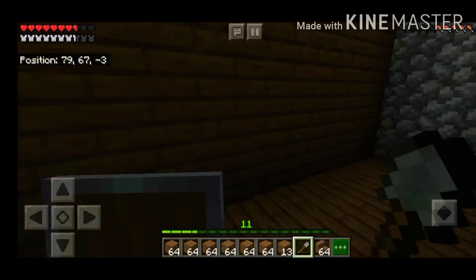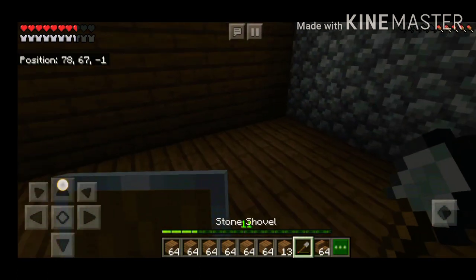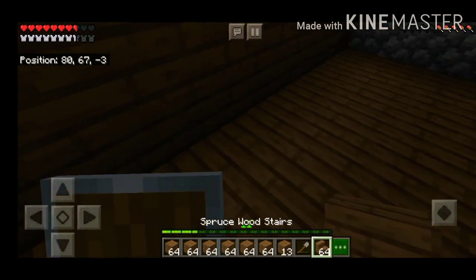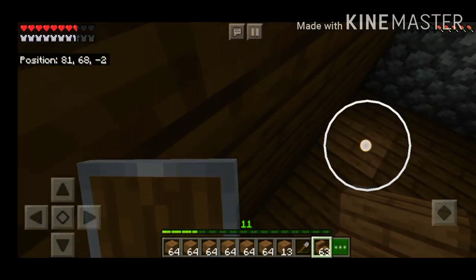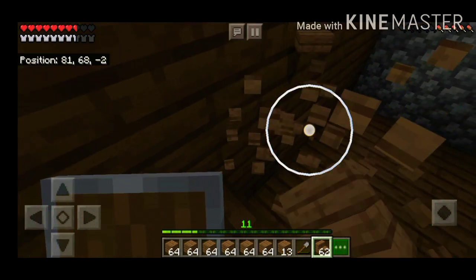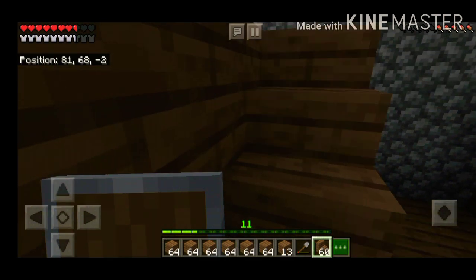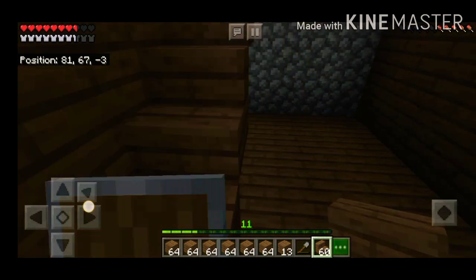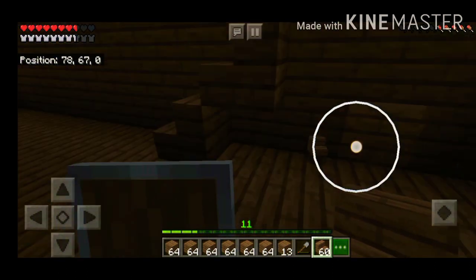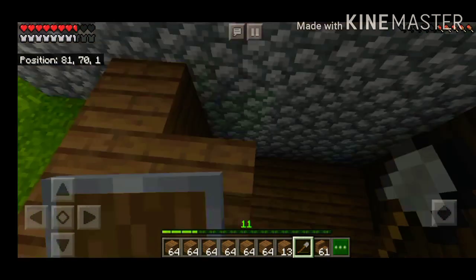Now let me place my stairs over here to make the second floor. To make my stairs I need four blocks: one, two, three, four — let's start from here and make it up. Putting this is kind of tough, it might take a lot of time. Here are our stairs. I think I put it the wrong way — I should have started at the fourth block. Let me break these and fit it again. There we go, we've done it.